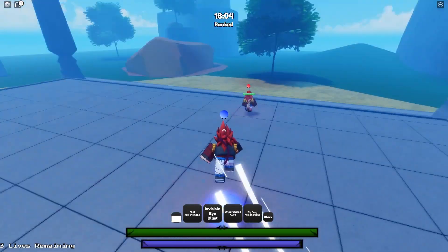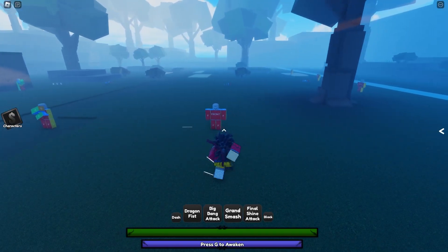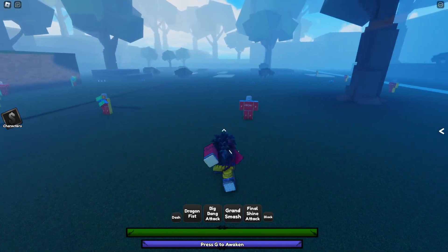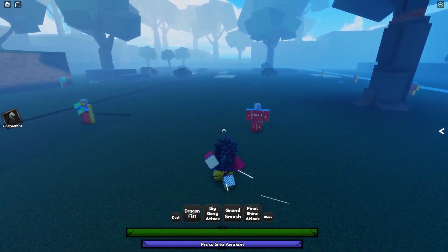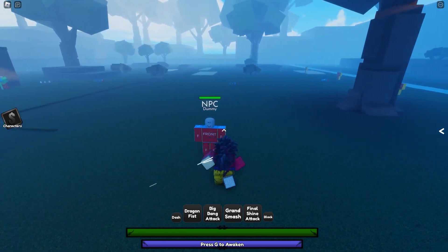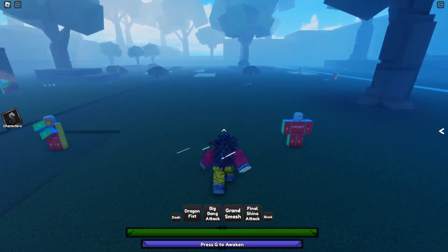I'm gonna do a quick showcase showing y'all what Gogeta can do, and then after that we'll get onto the rank matches. First things first: you don't actually start off as Gogeta — you basically are Goku, and when you use one of Vegeta's moves you turn into Vegeta, and the awakening is actually Gogeta. So that's why you're not just Gogeta off the rip.